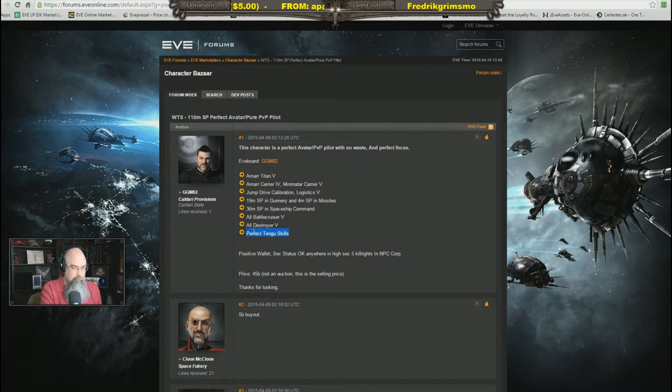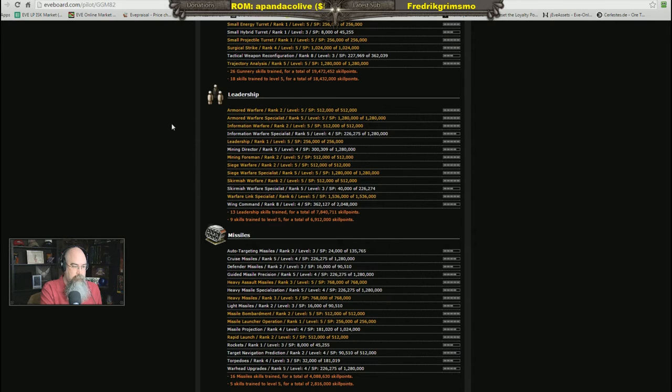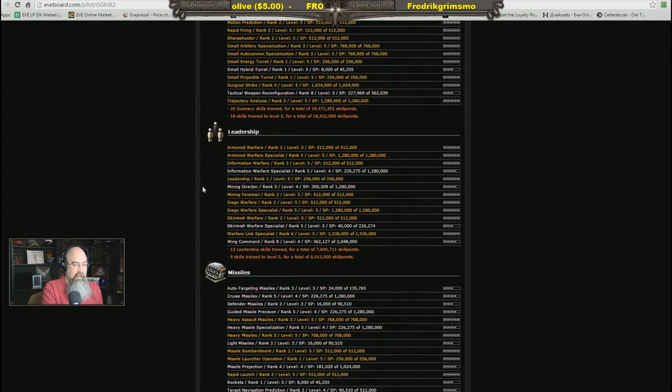Something not listed in the advertisement that I found interesting is the leadership skills — about 7.8 million skill points there. That's much more than any of my other characters have. It'll be good because I lead fleets a lot, and it may also be useful for running links in a system — boosting other characters in specific skill areas. That could help with faction warfare.